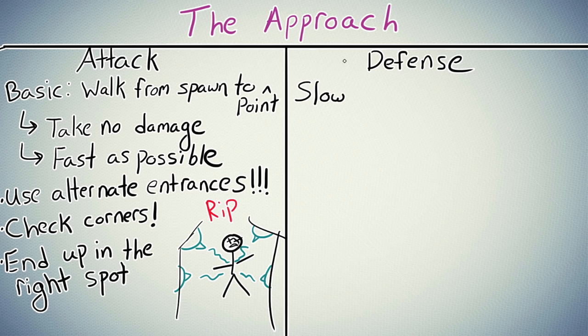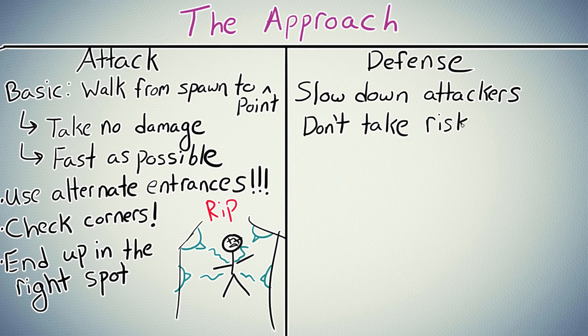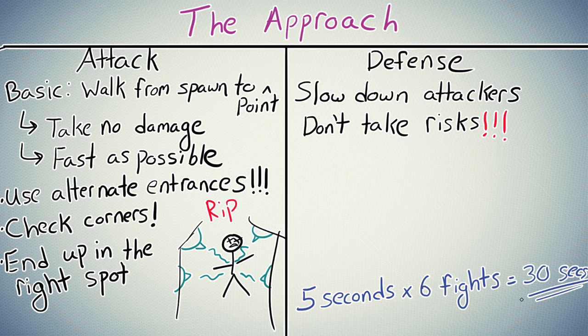What about the defenders? What do they do during the approach? They just have to slow down the attackers as much as possible — spamming down the field, using turrets, being annoying. Take no risks, but any scraps of ultimate charge you can get or seconds shaved off the attackers is worth it. Five seconds each team fight over the course of a match can add up to an entire push worth of time. Basically, as long as you aren't taking any damage and you're getting to where you want to go as quickly as possible, that's how it should be done. If you're regularly eating flame strikes or junk rat traps or turret fire, or you're losing your shield as Reinhardt before you even get to the choke, that is a problem and you need to fix your approach. The approach is also where random picks can happen, and you know how impactful those are.